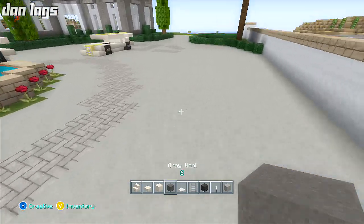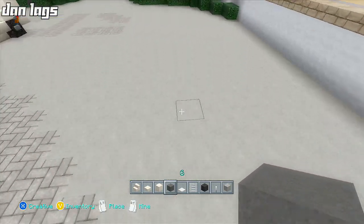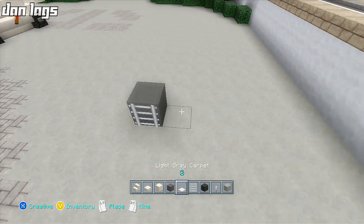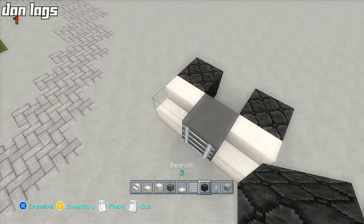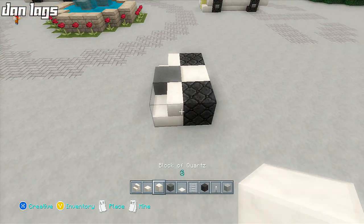I actually built this in the same area as all those other cars. I'm going to go ahead and place a block of gray wool to start, place a ladder on the front of that, then place two quartz stairs on each side of that, follow that up with a bedrock block behind the quartz stairs on each side, and then place a regular little block of quartz.